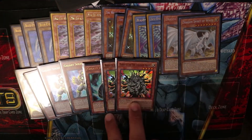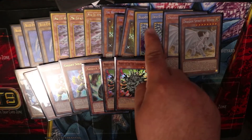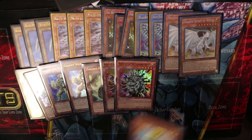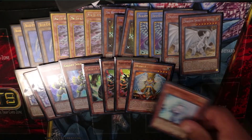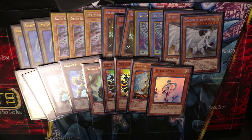Next we run two Manju of the Ten Thousand Hands — he's our ritual searcher, he can bring Chaos Max or a ritual spell to our hand. We run one Honest since almost all our monsters are light, and it helps a lot. Then one Effect Veiler, because Sage can search for him and he's a pretty good hand trap.